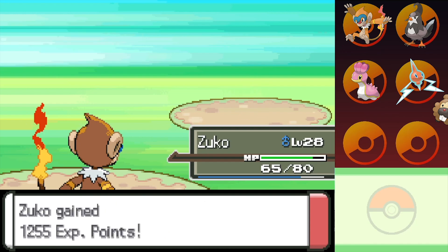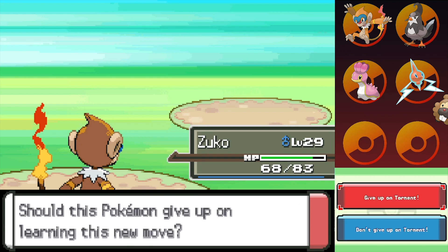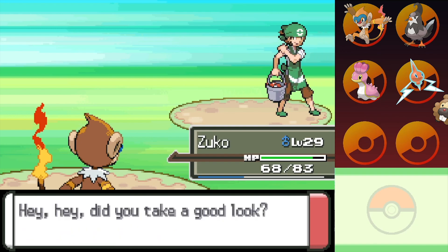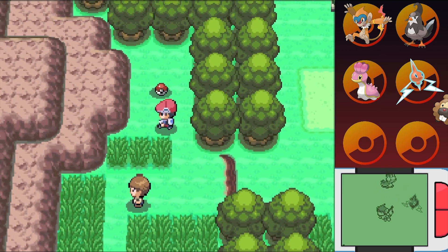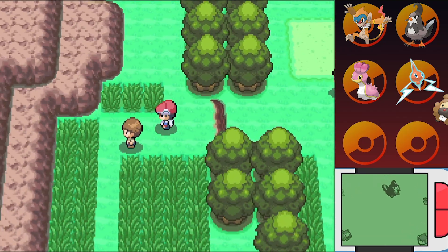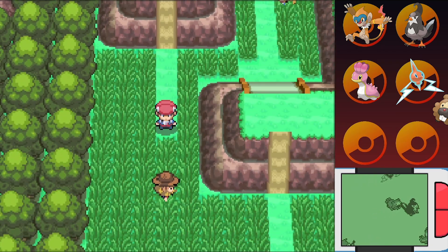With that Happini, it got knocked the heck out before it could even do a thing. Level 29 — not bad. Zuko wants to learn Torment — no, I think I'm happy with my moves right now, so we're going to give up on Torment. Torment's pretty cool — we've been hit with it before. Torment is a move that, if used on a Pokemon, that Pokemon cannot use the same move twice in a row, which can be useful in certain situations, particularly if there's a Pokemon that has only one super effective move against you — then it can't use two in a row.